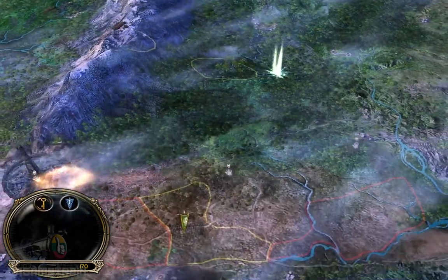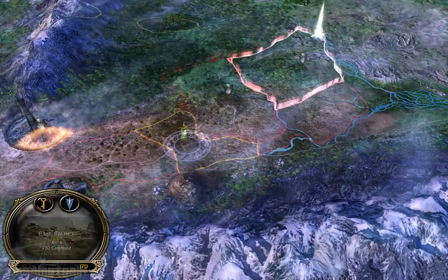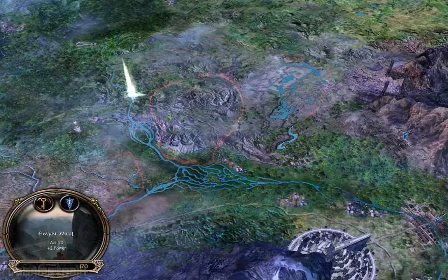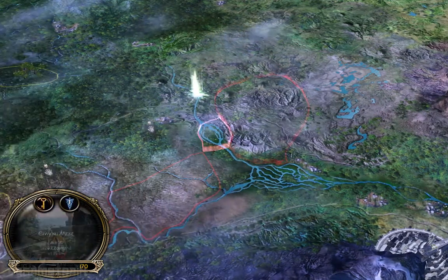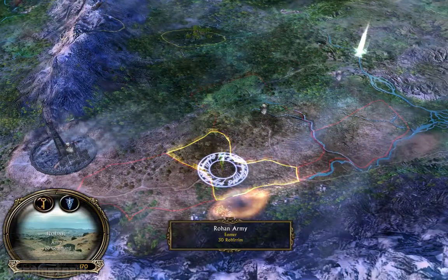Watch it with these life hacks. We defended Lothlorien successfully, and the Fellowship is now approaching Amon Hen. I think that is where we're going to finish this session, depending on how fast things are going to go.